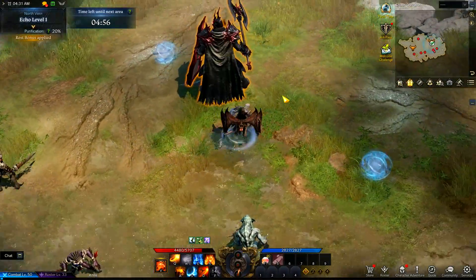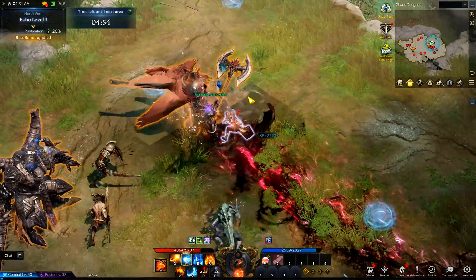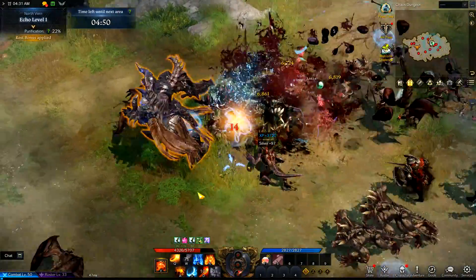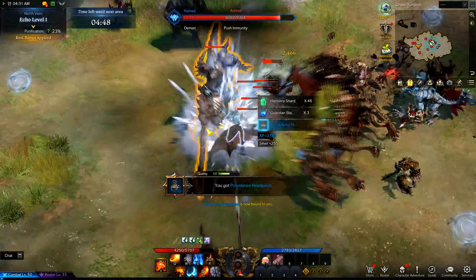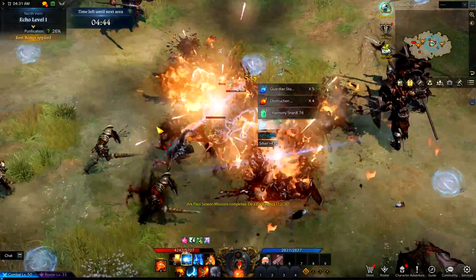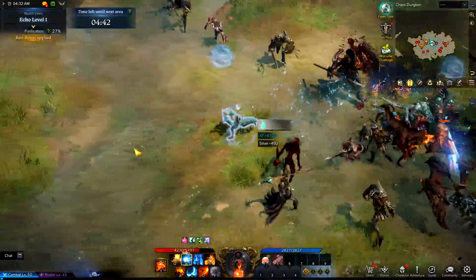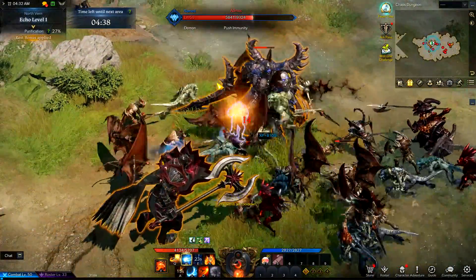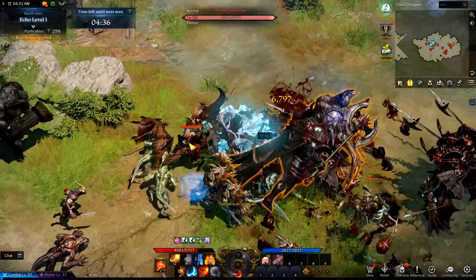When you think of Stryker in Lost Ark Online, you probably think of two things: consistent single-target damage per second and really, really good CC. What you probably don't think is the ability to absolutely speed grind Chaos Dungeons, but with today's video I'm going to be showing you guys the setup that I use to do just that. Welcome to the Stryker Chaos Dungeon build.